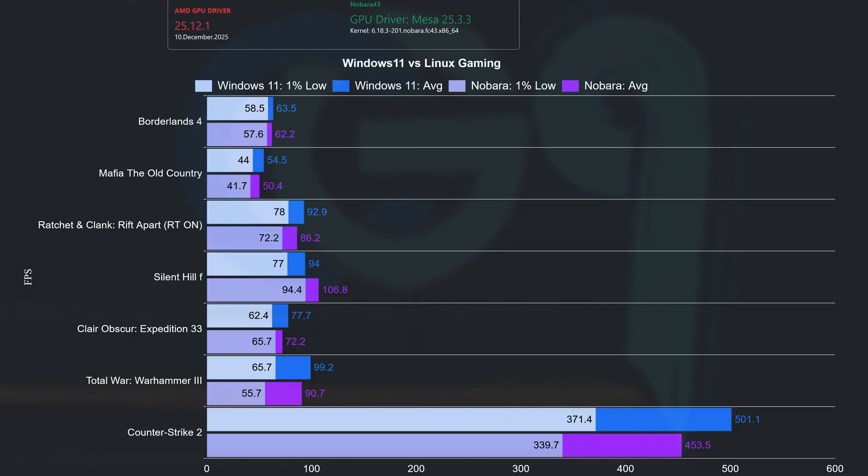Looking at the 1440p chart, we can see that in most games Windows has the lead, but Nobara is no slouch, edging out in Silent Hill F. Windows still has the upper hand in ray tracing scenarios. If I were to focus more on ray tracing games, the balance would shift more towards Windows — just look at Ratchet & Clank with RT enabled.